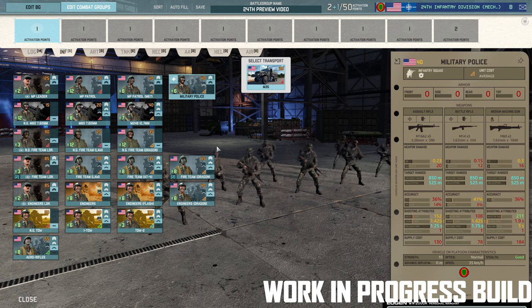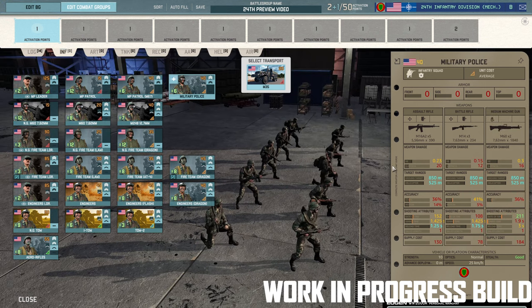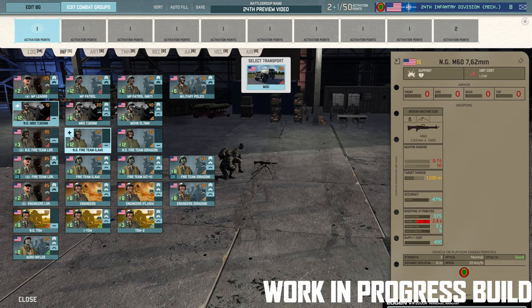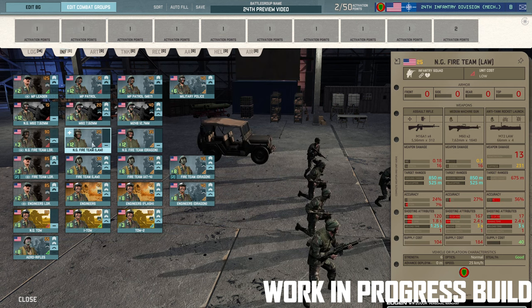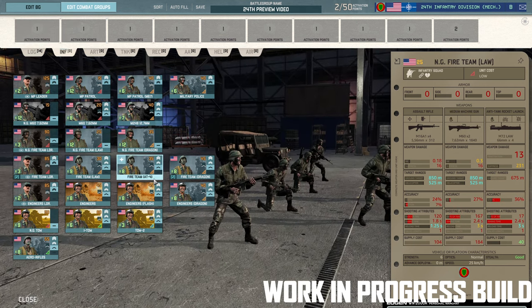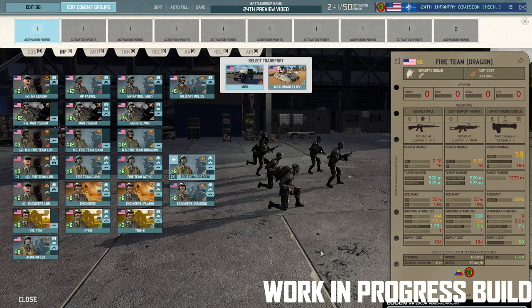So, the new stuff here is basically all the Military Police — the Military Police Leader and the larger Military Police squad — and all of the National Guard stuff. Some of it I'm not convinced is worth taking at the moment. I'd rather take the Fire Team AT4 and the Fire Team Dragons here personally.